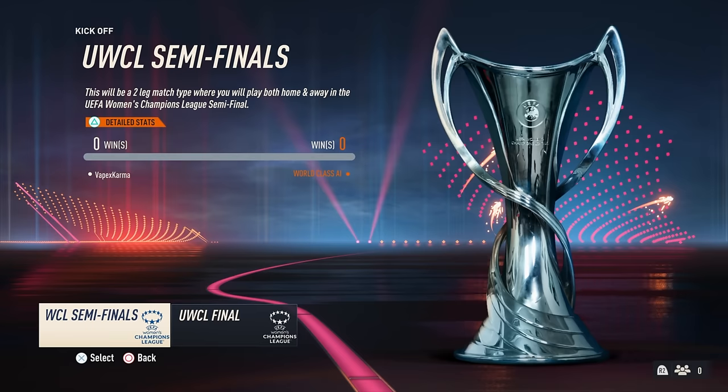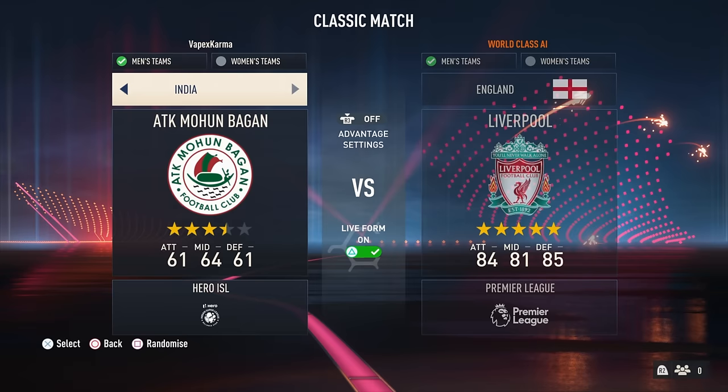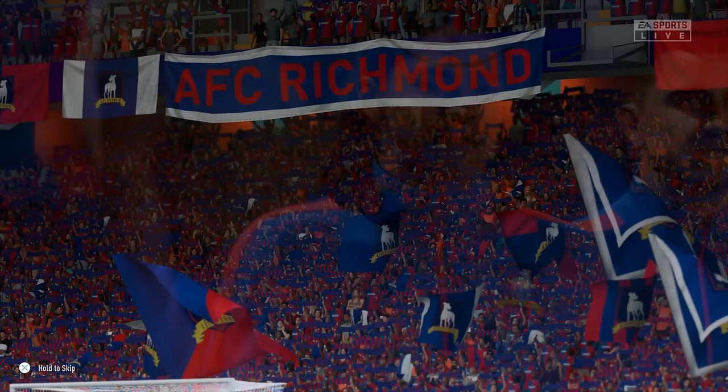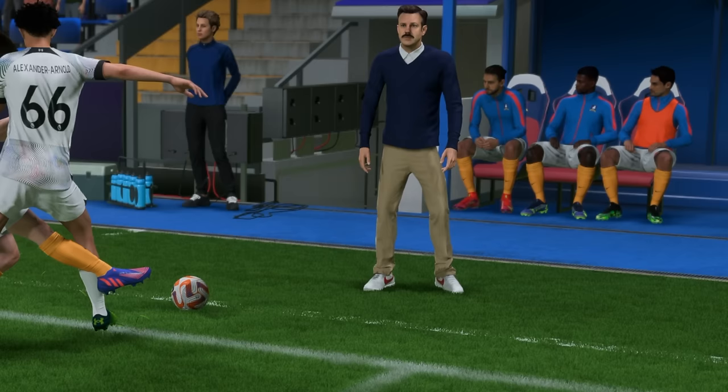FIFA 23 was also the first FIFA game to feature a Women's Champions League license. One really cool club that got removed in FC 24 was AFC Richmond — the club from the Ted Lasso TV show, featuring all the players from the show, some with real faces, and Nelson Road Stadium rebranded in Richmond colors. FIFA 23 was also the last next-gen game to feature walkouts and the full matchday pre-game presentation — we don't see these cutscenes anymore on next-gen or PC. Ted Lasso was scanned for the game and is available in career mode too.